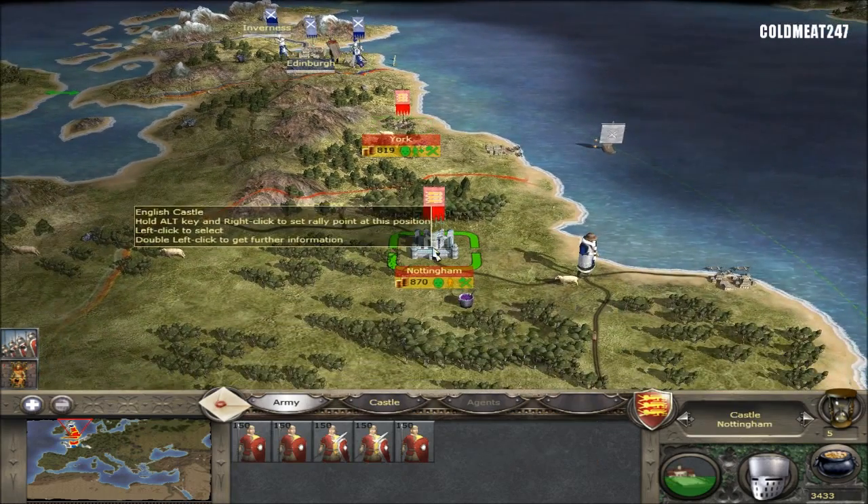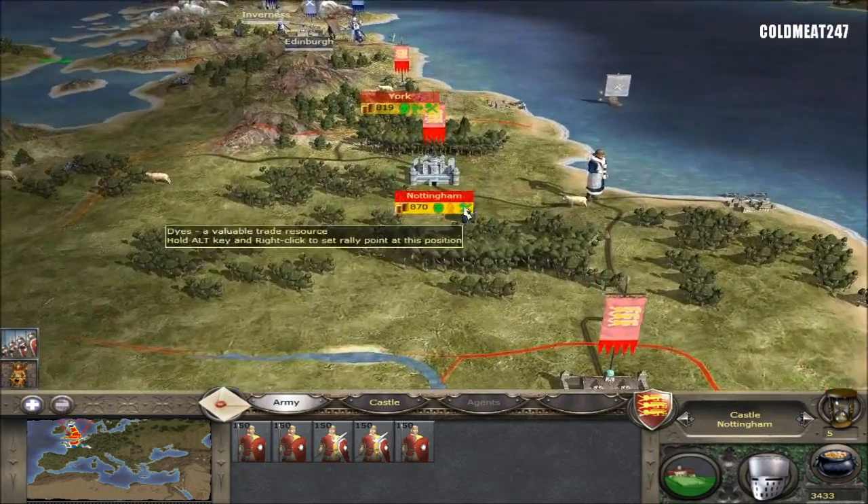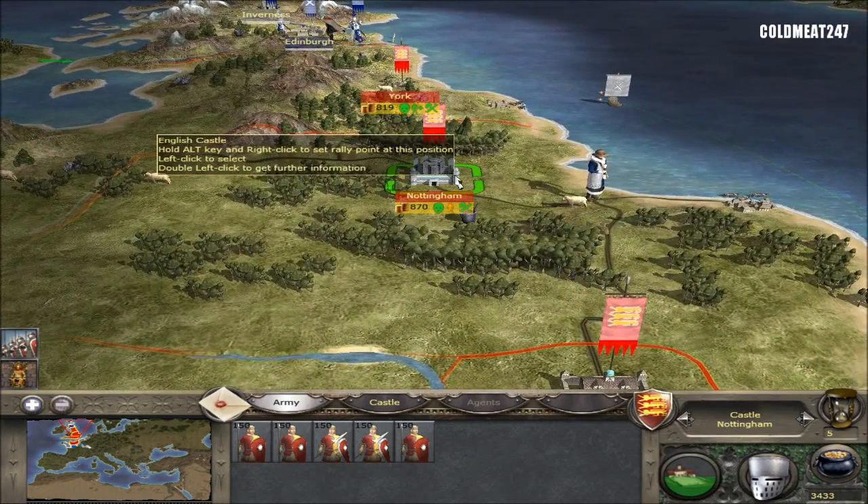They don't have any armor. So we're building the bower right now, which is good. We'll get archers — that's pretty good there.